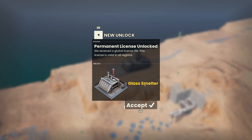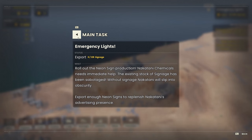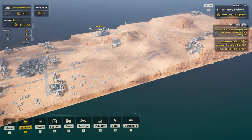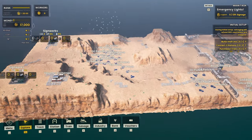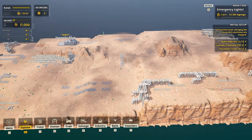Permanent license unlocked — we got a glass melter, that's pretty good. And we need to export 128 signage here. It's a very interesting map, I have to say that.